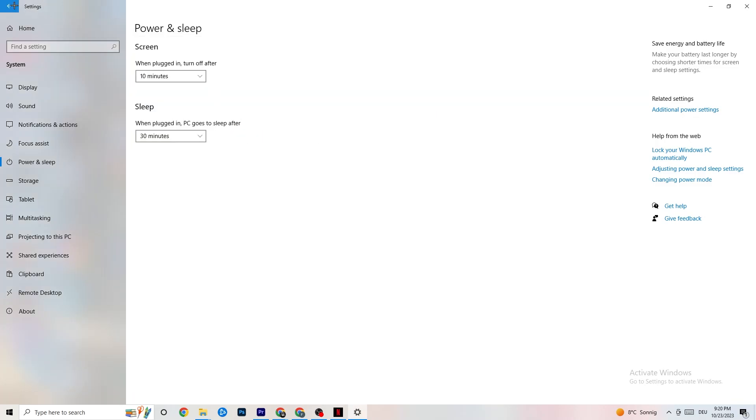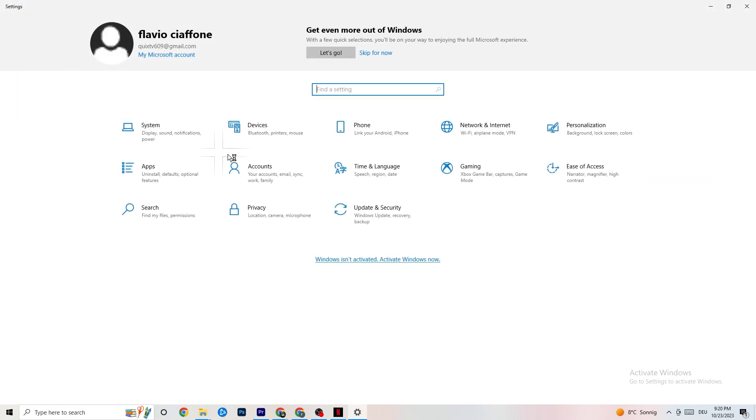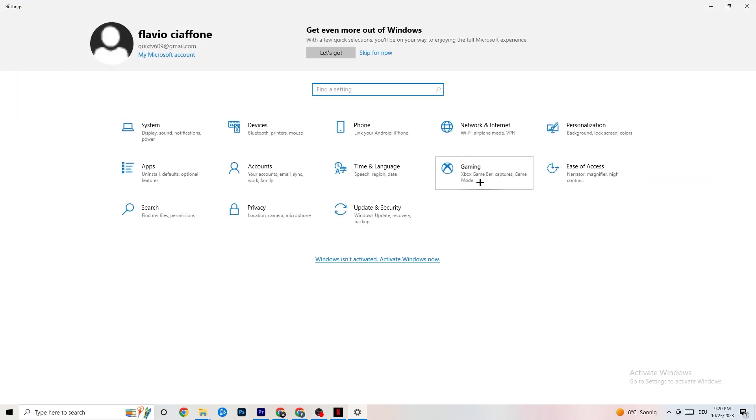Next, go back to main Settings and click on Gaming. Once in Gaming, you'll see the Xbox Game Bar. I've turned this off and I also want you to turn it off, because the Xbox Game Bar will suck a lot of performance. If it's running in the background all the time it will cause your game to freeze, especially on low-end PCs, and cause FPS drops.